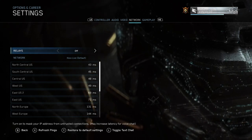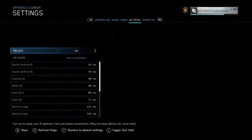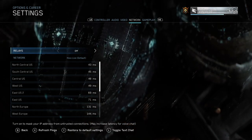You can see in the description it says: turn on to mask your IP address from untrusted connections. It may increase your latency for voice chat and actually gameplay as well.